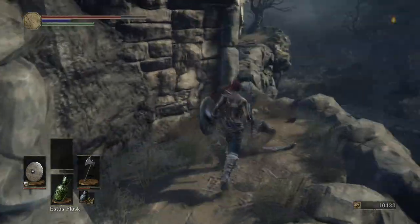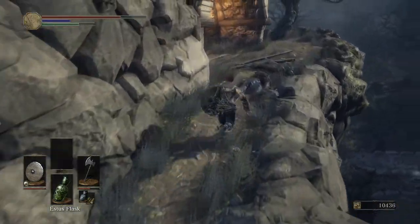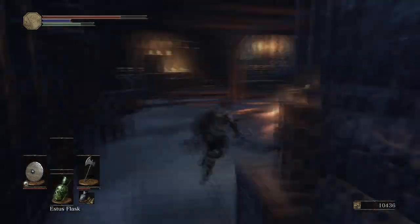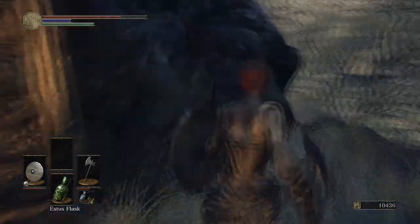Be careful here to the left, there will be an enemy. Once we've picked that up, we want to walk around this pathway for a bit longer and we'll enter this cave. In here, there will be a hidden bonfire, which really comes in handy if you're struggling through this level — it's a really nice place to have one.